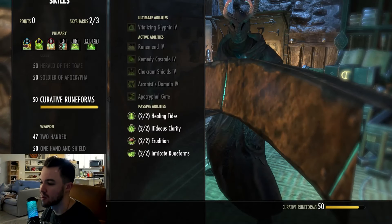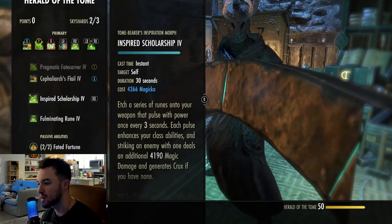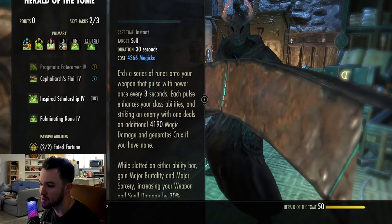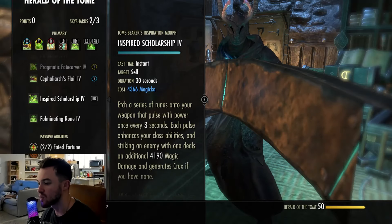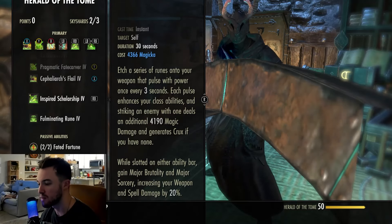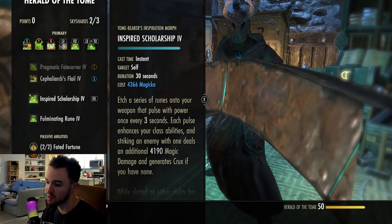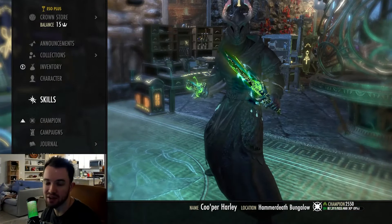Last ability is Inspired Scholarship from Herald of the Tome — fourth ability down, Tome Bearer's Inspiration morphed into Inspired Scholarship. It etches a series of runes onto your weapon that pulse with power once every three seconds. Each pulse enhances your class abilities like the beam and Cephaliarch's Flail, and striking an additional enemy deals an additional almost 4,200 magic damage and generates Crux if you have none. While slotted, you get Major Brutality and Sorcery — already covered by Oak and Soul — so the main benefit is generating Crux and dealing more damage with class abilities. This is the cool ability where you get the glowing green effects on your weapons.